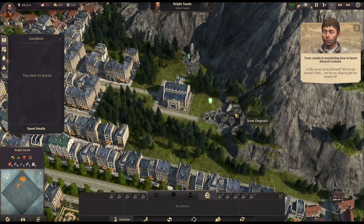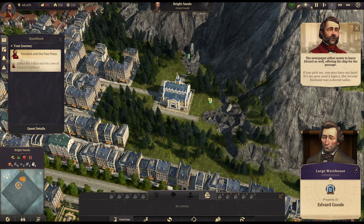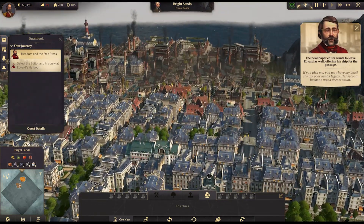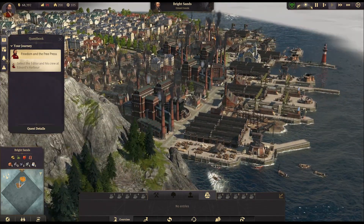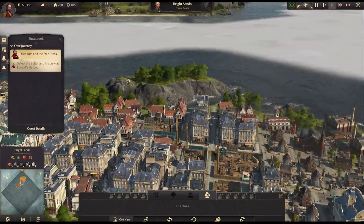Hmm, he did build a large warehouse right next to them — that makes more sense. Bright Sands does kill my frame rate a little bit — it's down to about 20 fps. It was very high on my island which is less populated. I might have to drop some settings when we get there.